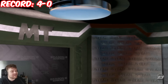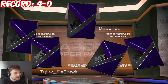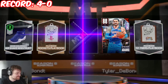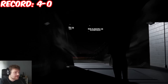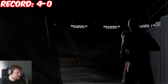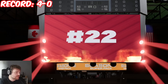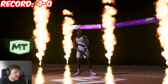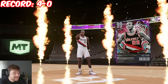Pack number five. Hopefully we can get something good — two dark matters would be nice. Steven Adams on the first card. Is that Kobe? No, it's Clyde — Clyde Invincible's not bad. I don't actually have him, so I'll take him. I'll take anything at this stage.